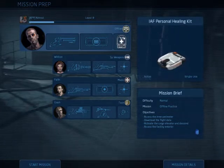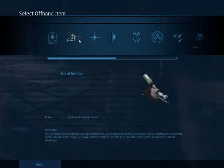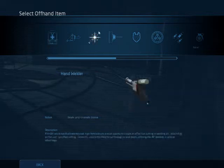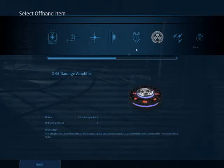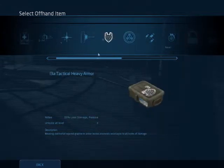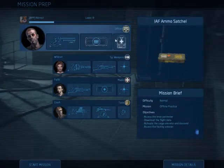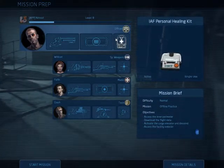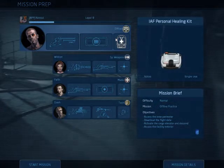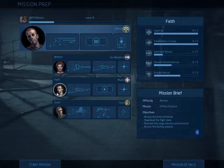Another thing you'll want to take a look at is your offhand item — I think it's a consumable slot. This can be pretty much whatever you want, but I would either recommend the heavy armor or the personal healing kit. Especially the personal healing kit, because sometimes you get infested and that'll hold it off a little bit. It won't do as good as a medic will, but it'll keep them off of you.